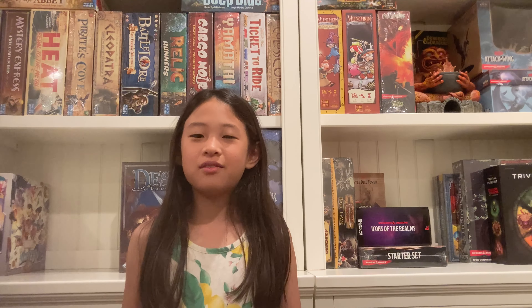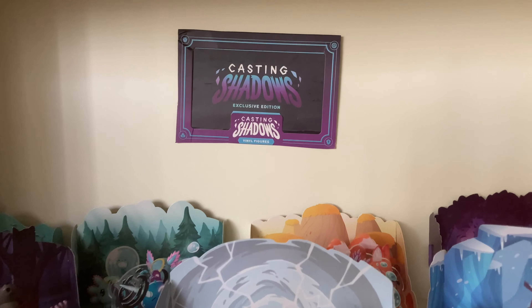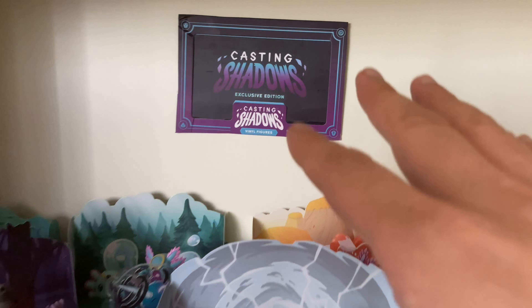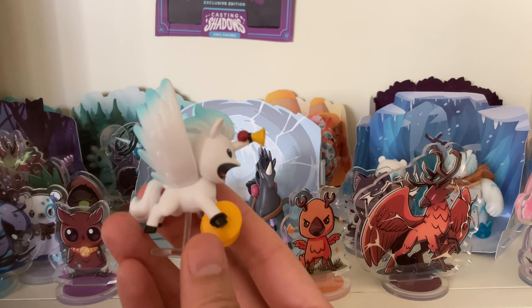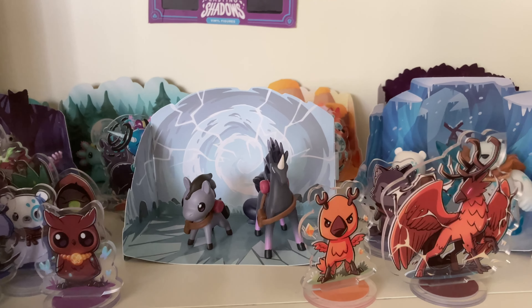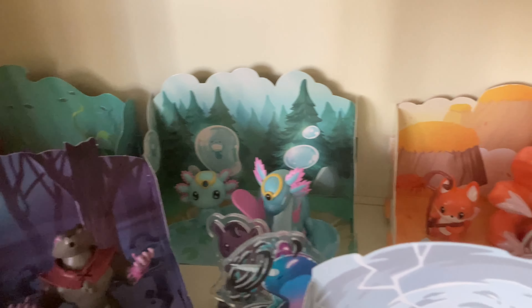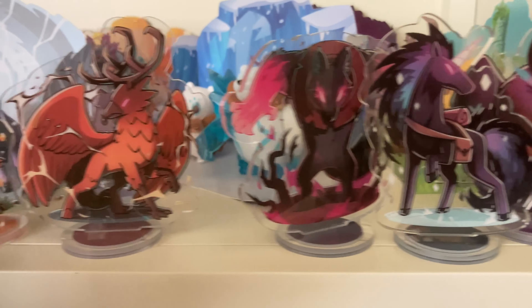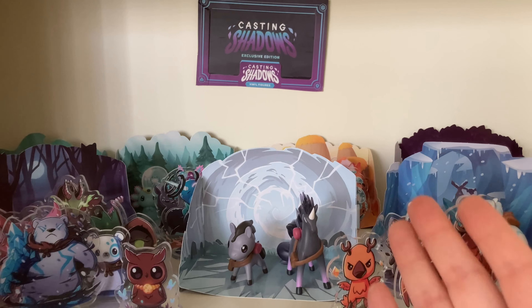Number 1: FOMO — fear of missing out. Boy, did we fall victim to that when we got into this hobby about a year or two ago. This is Casting Shadows, created by the makers of Unstable Unicorn. I pledged all-in on the Kickstarter partly because it came with vinyl figures that I knew would appeal to my daughter — and she has it all set up in her bedroom. However, the game itself wasn't that fantastic. We only played it once and I don't know if we'll ever play it again. Certainly in the future we will never go all-in unless we know the game itself is great.